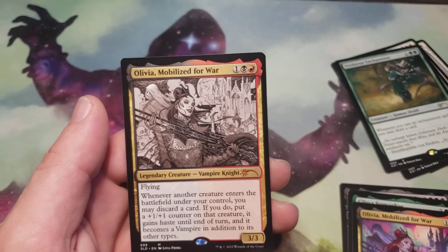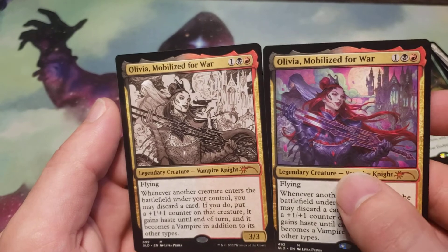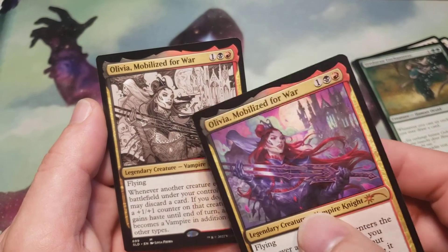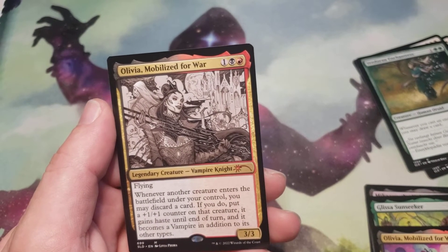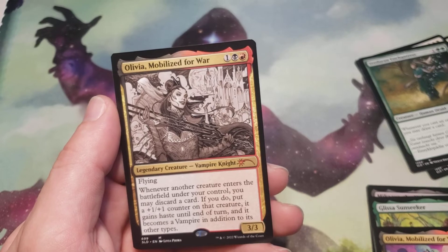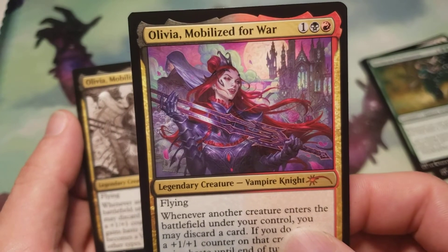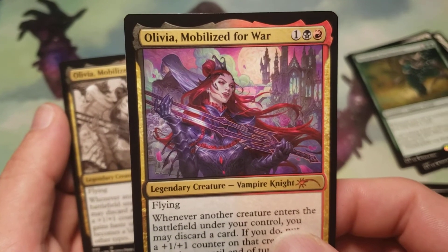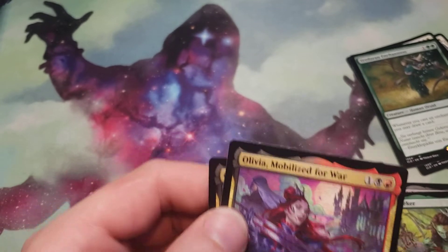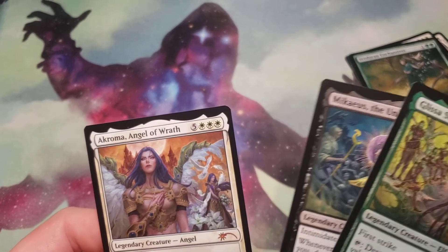Now it's Olivia Mobilized for War — I do actually like the difference there. This is what I think they should have done with the Double Feature: use like a sketched art. I didn't realize that — I think that's Sorin in the background there, behind her shoulder. That sword is awfully interesting looking too. These are all really nice looking cards.